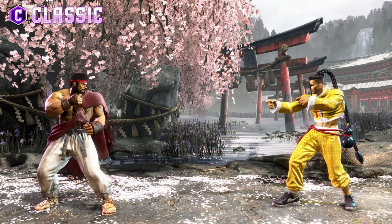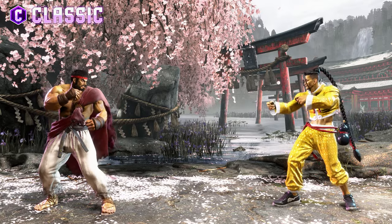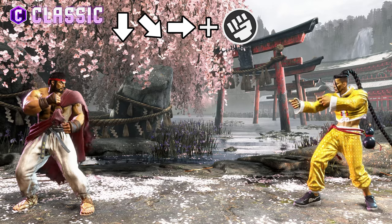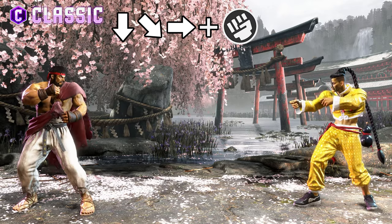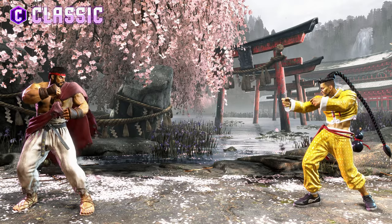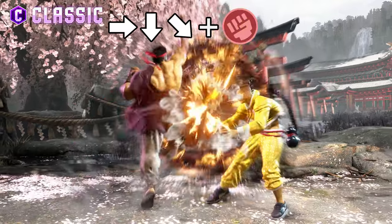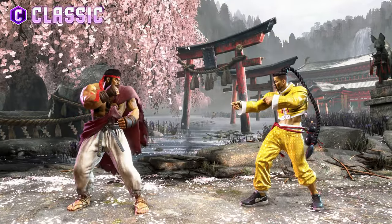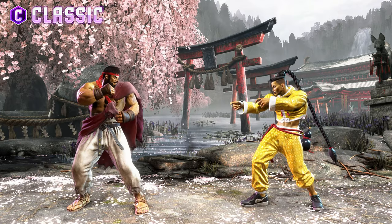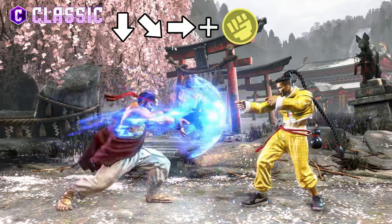With the classic control scheme, you'll be required to perform motion inputs for special attacks, such as the infamous Hadouken, which requires a quarter circle forward motion combined with a punch button. You are able to vary the strength and properties of the special move depending on whether you pressed a light, medium, or heavy version of the button. With the Hadouken, one of the main properties that changes depending on the button pressed is the speed at which the fireball travels.